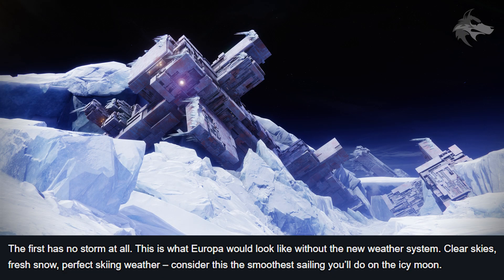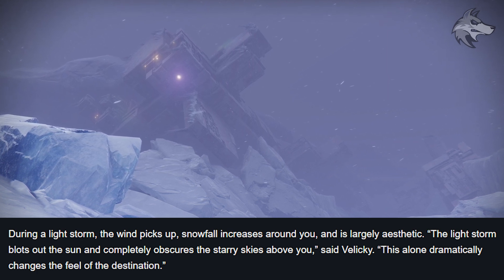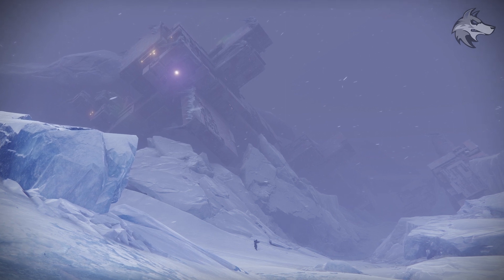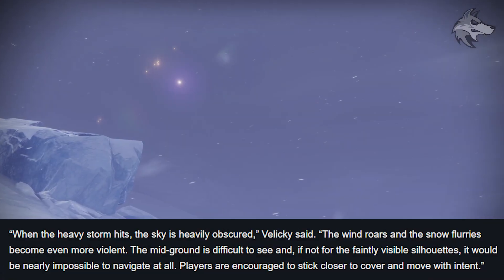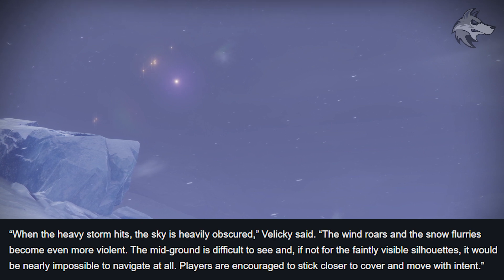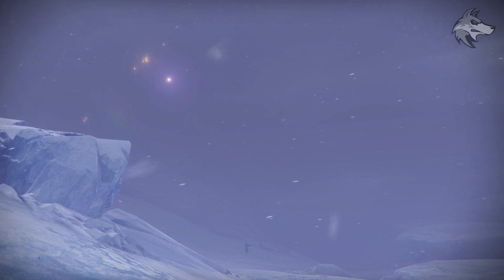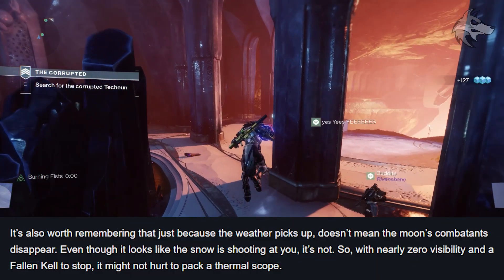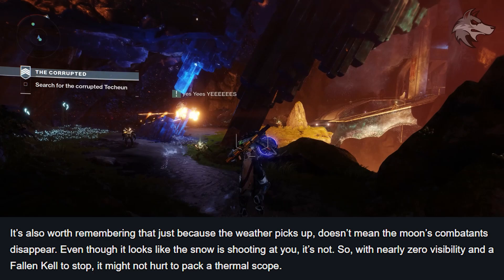Weather on Europa comes in three basic flavours. The first has no storm at all — clear skies, fresh snow, and essentially the smoothest sailing we're going to get on Europa. During a light storm, the wind picks up and snowfall increases around us, though it's largely aesthetic; the light storm blots out the sun and completely obscures the starry sky, which dramatically changes the feel of the destination. When the heavy storm hits, the sky is heavily obscured, the wind roars, and the snow flurries become more violent. The mid-ground is difficult to see, and if not for faintly visible silhouettes it would be nearly impossible to navigate at all — players are encouraged to stick closer to cover. It's worth remembering that just because the weather picks up, it doesn't mean the moon's combatants disappear. With nearly zero visibility and a Fallen kill squad to stop, it might not hurt to pack a thermal scope.